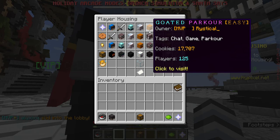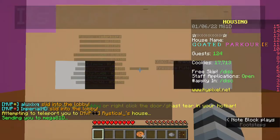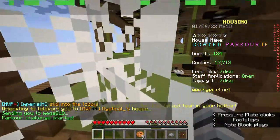Then you can look for the parkours that you want to play. That's how you do it and join the parkour.